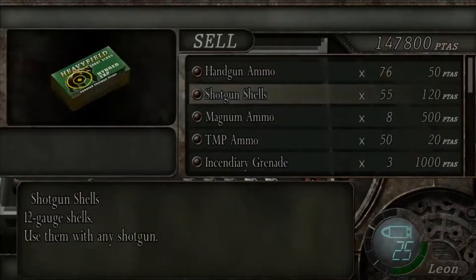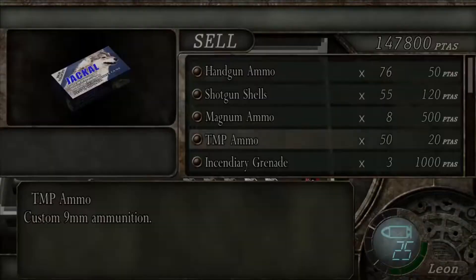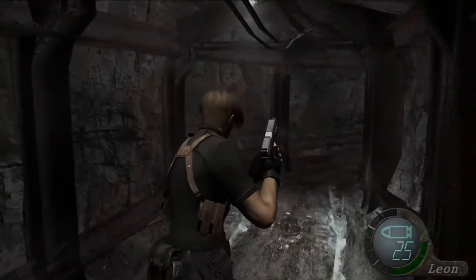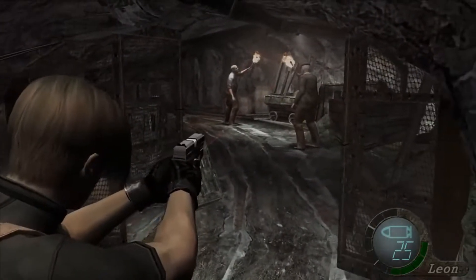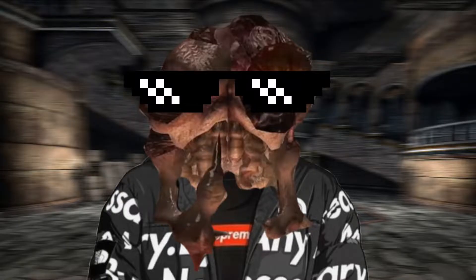Hello everybody! If you're new to this series, welcome! If you're here after already watching, welcome back! In part 5 of this series and final part of the castle, we make our way through the mines and a huge bug nest. We also fight several mini-bosses. For those that have watched previous parts of this series, I'd like to point out that I lost the footage of this area, and instead I'm using old footage from previous videos of mine. Without further ado, let's dive into Resident Evil 4!